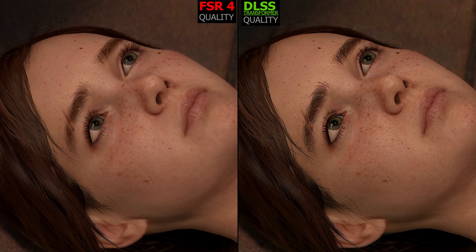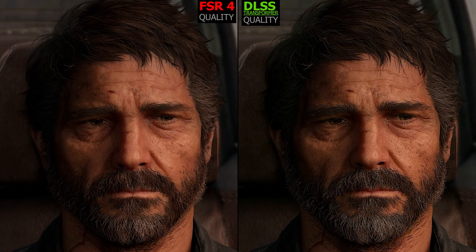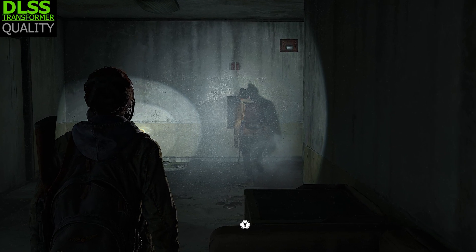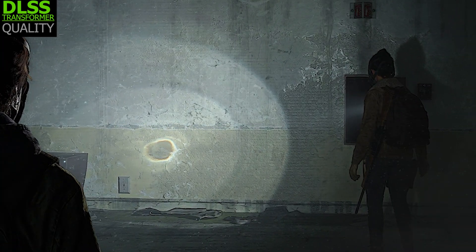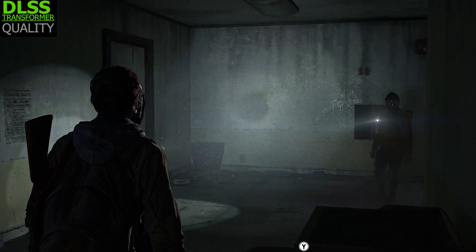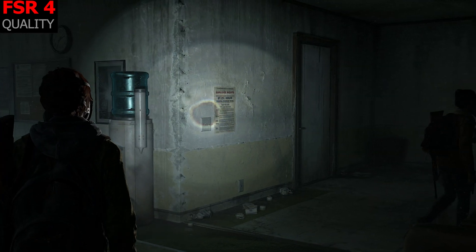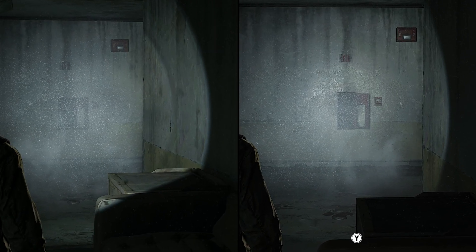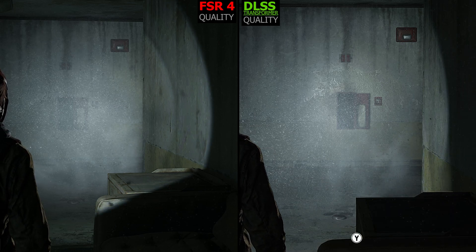I did run into an issue with DLSS Transformer model — I also saw this in Ghost of Tsushima, by the way. Under the right conditions, like with heavy volumetrics in a scene and a ton of spores in the air, when panning the camera with the Transformer model you get these horizontal line grid artifacts, which I only saw in that specific scene. Looking at the same thing with FSR4, that doesn't seem to happen. But both FSR4 and the Transformer model just launched, and they'll continue to get better, as their predecessors have before them. DLSS Transformer, I think, is still in beta as far as I'm aware.